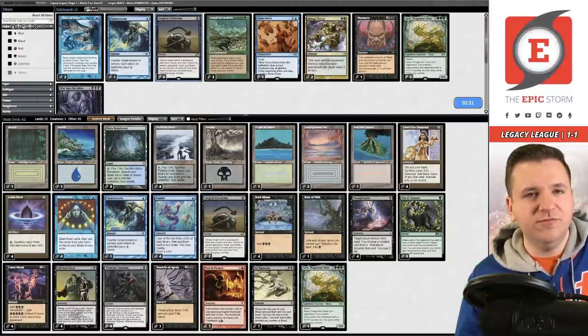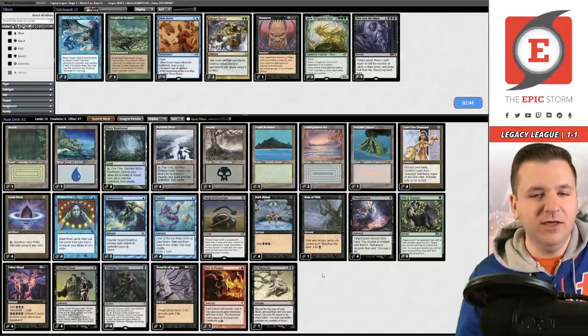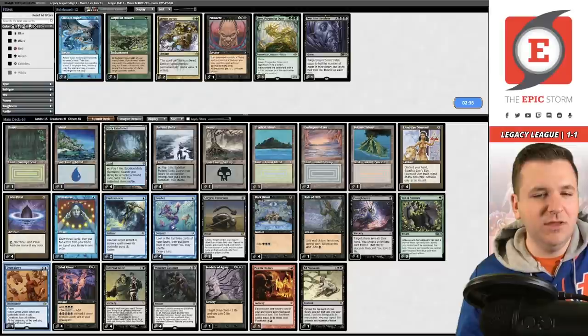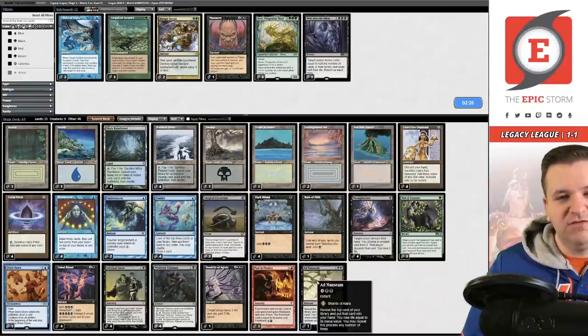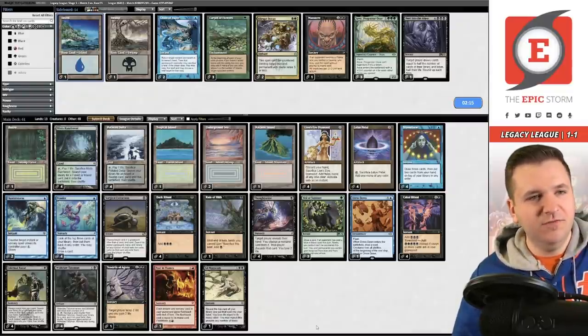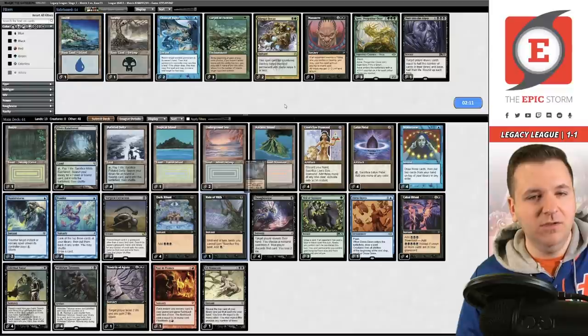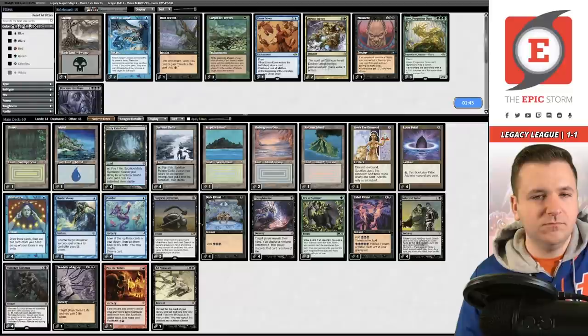For game two we want Surgicals and the other Flusterstorm. We can get rid of AVE. We're at 63 cards. We can board out basics in this matchup — you don't want consistent land drops at all against Oops. Going to 13 lands might be sketchy. We'll try this configuration.